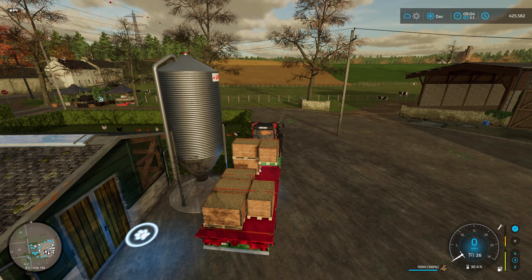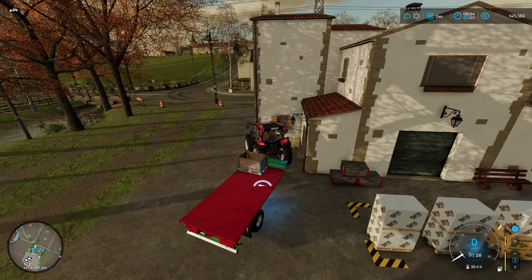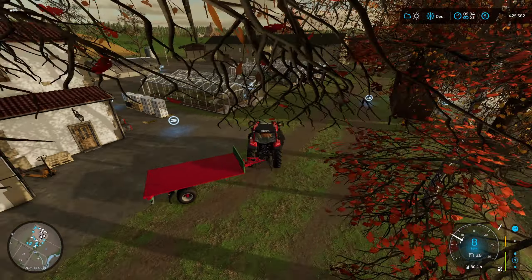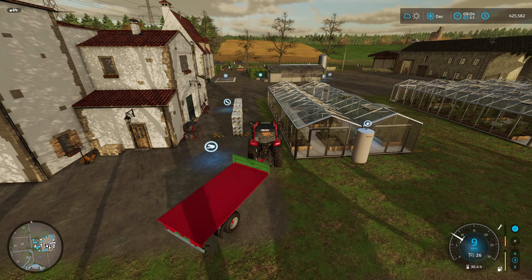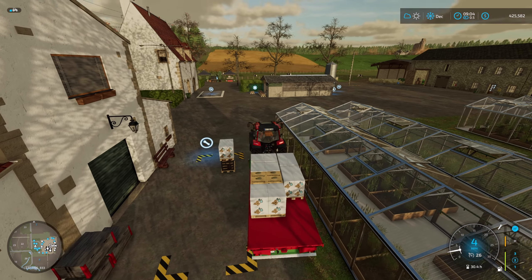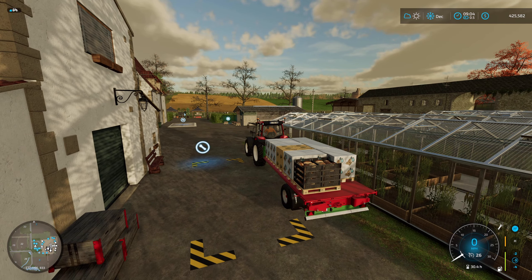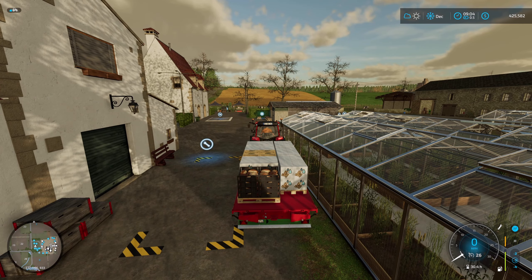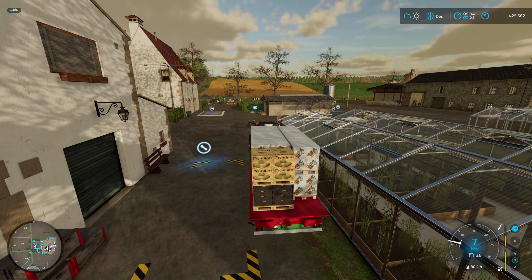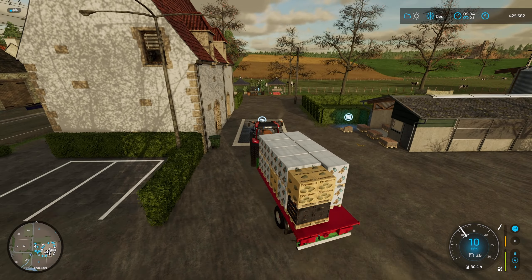Everything is in good order except for the oats — the oats go over to the oat drink production. Let's pick up our byproducts: oat drink, and anything else we might have out. We've got little potatoes and a little bit of bread. Usually when I drive away something else spawns. There it goes — we've got potatoes, oat drink, and bread. Let's see how much money we're going to make.